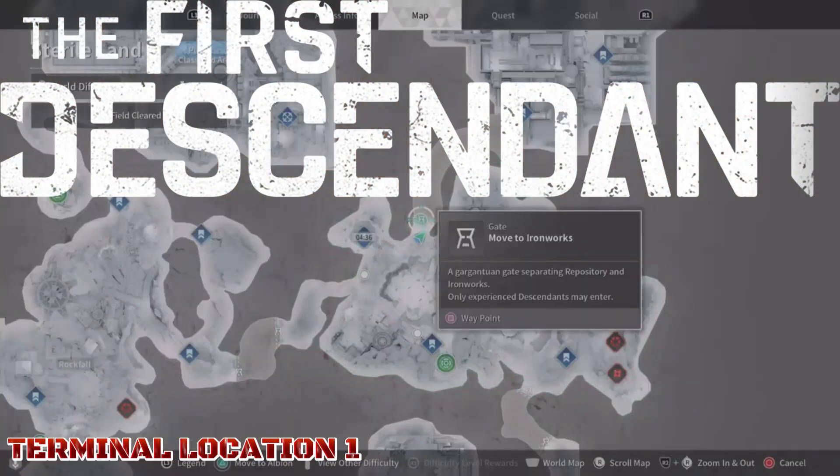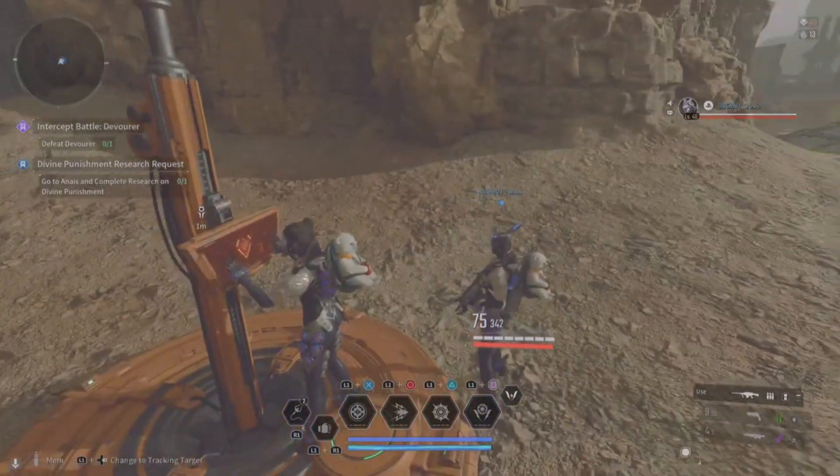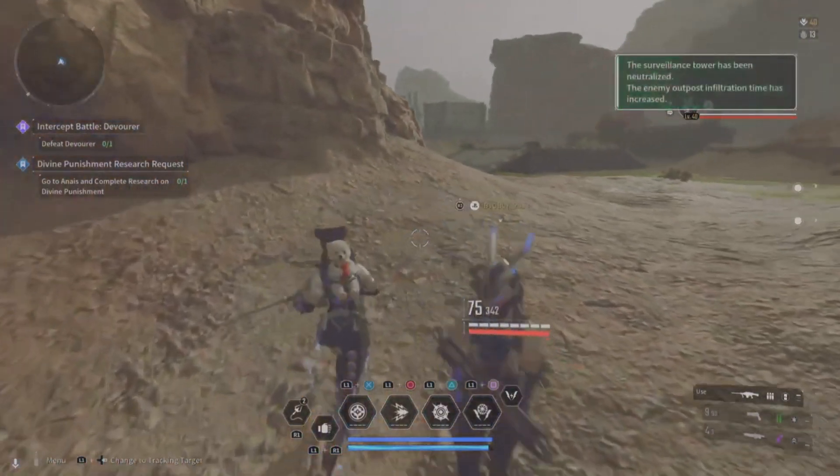Welcome back to another episode of the First Descendant. Today I'll show you terminal locations for Outpost and Void Fusion Reactor and Void Shards.